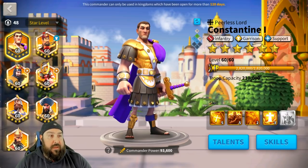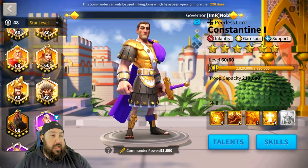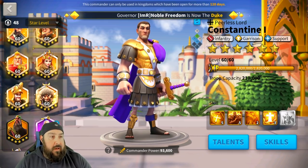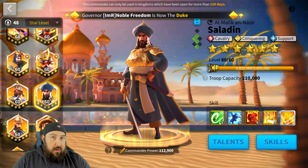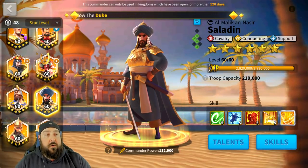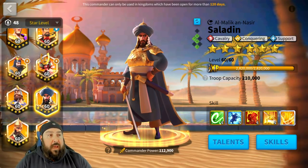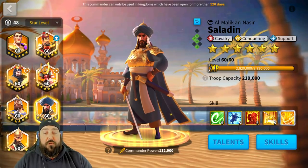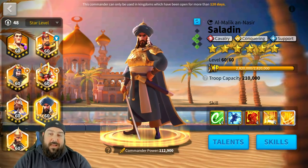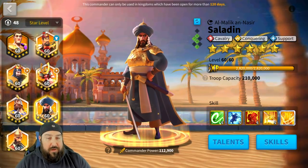If you want to actually have a fifth infantry march, you start to run out of infantry commanders, which means you'd need to adjust one of the other groupings. I'd say remove Sun Tzu from Charles, use Julius there, and then use Sun Tzu with Mehmed, Barkha, or Scipio if you're more free-to-play. There are a couple of different ways to do it, but I like this as a full five-grouping pairing for infantry. The fifth army is not infantry, but bear with me — the damage will be increased.